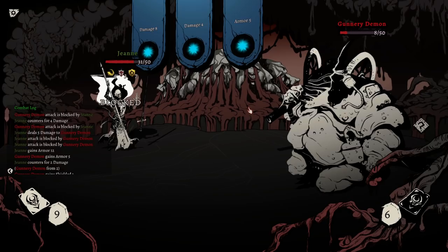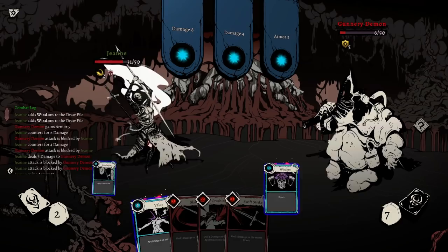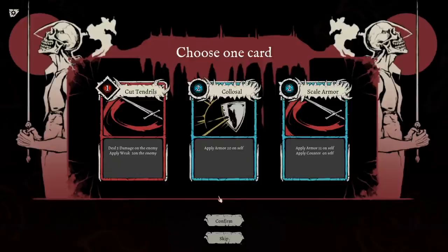We can take this hit — we have the armor for it. And then we retaliate. Gaining armor makes having counter actually make sense. Draw two. Get done, son. Boom. Give us some rage, give him an attack. This is super cool.